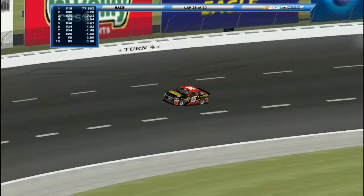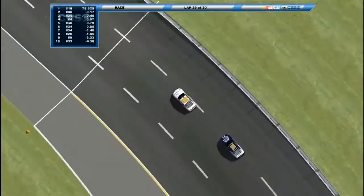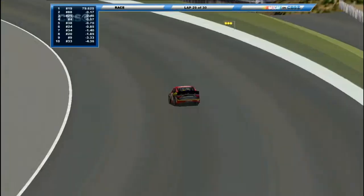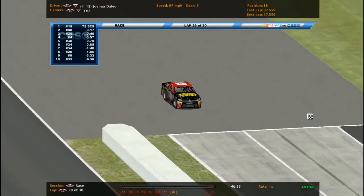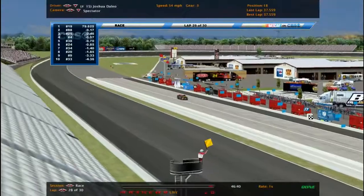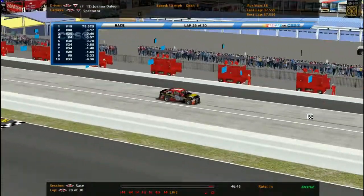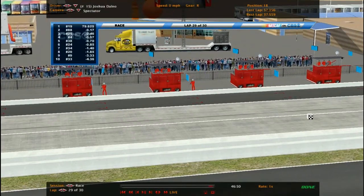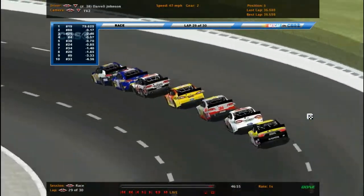Caution flag is out — that's it, race is over. Rusty Bobninsky is going to win this race for the second time this season. Caution is out for the 15 — Joshua Dalio is heading down pit road. He's one of those championship contenders right there, and he just wrecked. What a disappointment — I totally forgot he was one of the contenders. He made that move, got screwed up, and he's out.